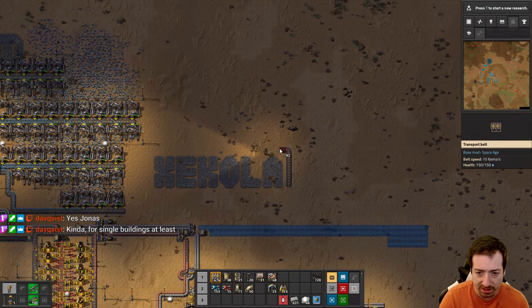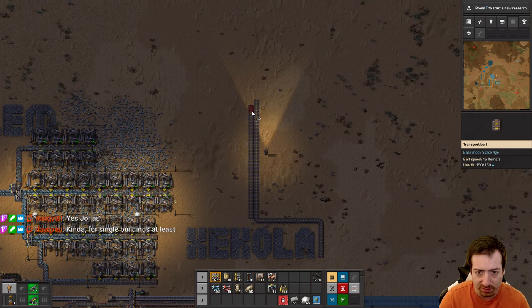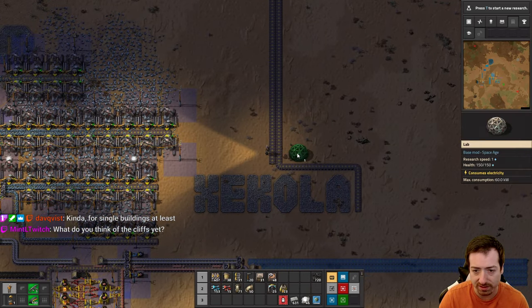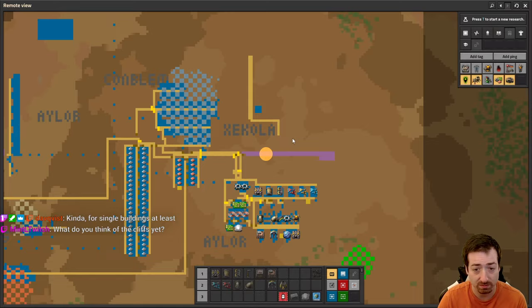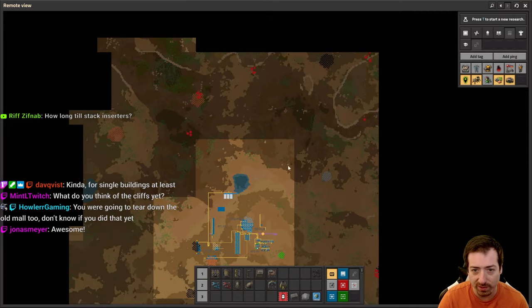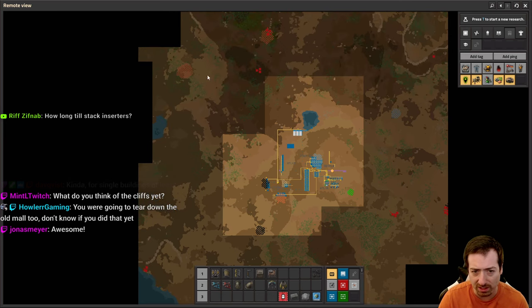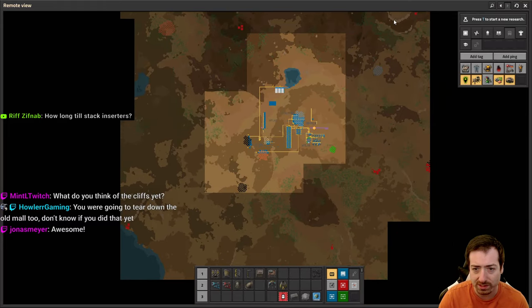We'll bring science over here and eventually have more than two belts. I'll start with a lab build that's only prepared for four types of science. What do I think of the cliffs? I haven't even seen a cliff. It looks like there are no cliffs in your starting area now - this map has a decent amount of cliffs but there's none in the starting area.